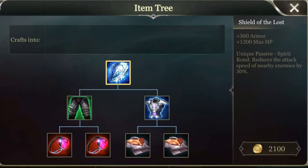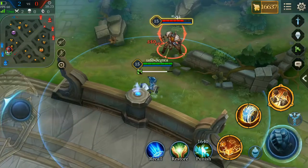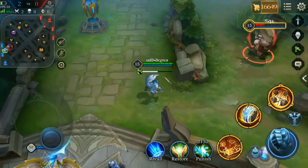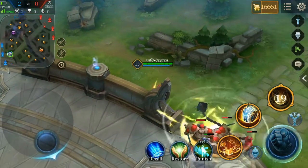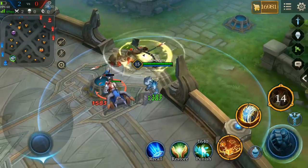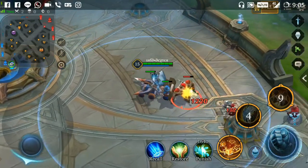Now we move to the more defensive oriented items. This one provides 360 armor along with 1200 max HP. But that's not all — it also reduces the attack speed of nearby enemies by 30%, which is a game changer in teamfights. Only 1 or 2 players in a team should build this item because unique passives don't stack, meaning even if you build Shield of the Lost twice, the attack speed will only be reduced by 30%.